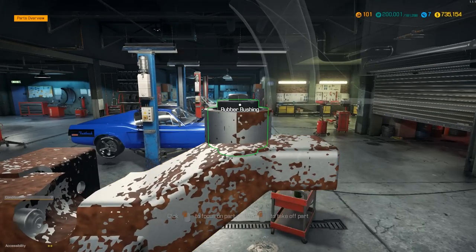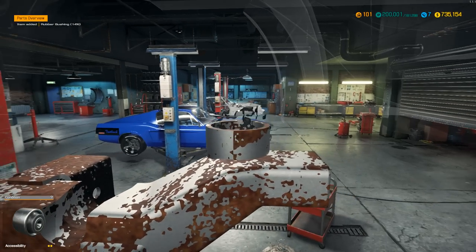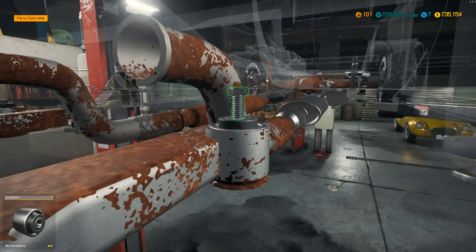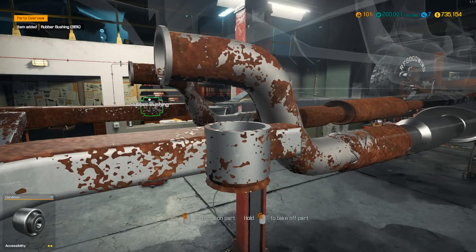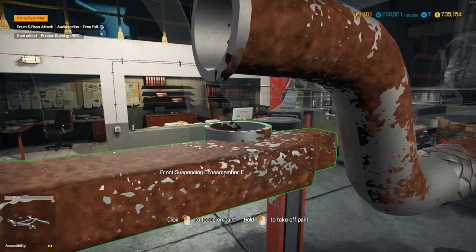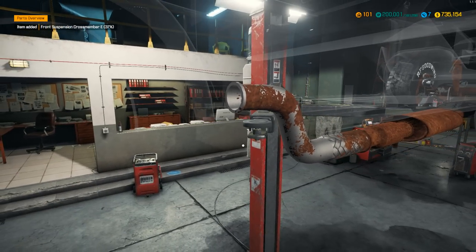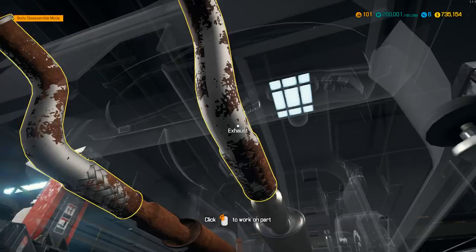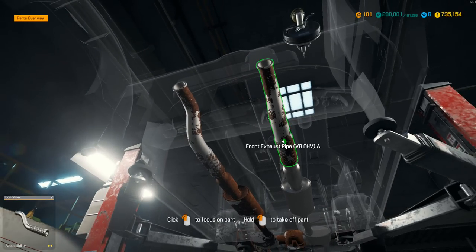Next are the rubber bushings around the cross member — we're going to pull each and every one of these out. We'll get to that radiator in a minute. For those of you who want to see more of this, I'm going to be playing much more of this. I know you guys can't get enough of it. I've expedited it on the channel because you guys have been liking it like crazy and just showing your support. Let's continue to make more videos together.